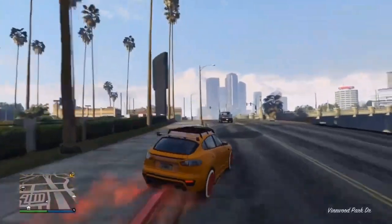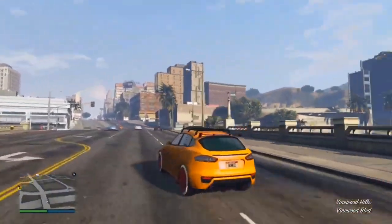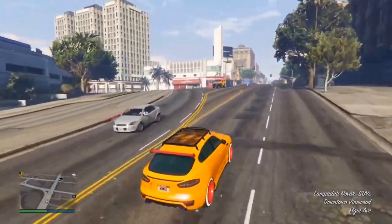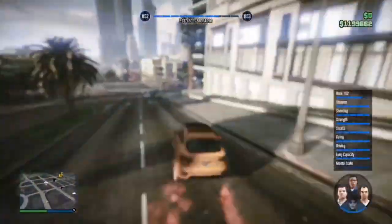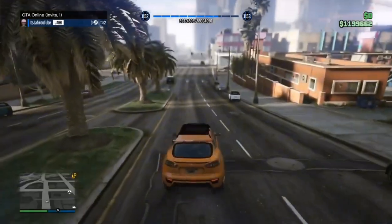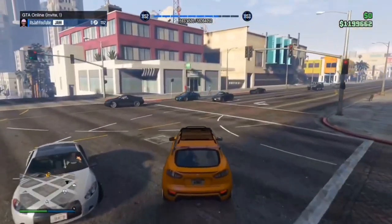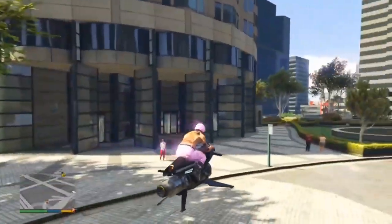This next glitch lets you instantly stop your vehicle — sometimes called the most expensive brakes in the game. While driving, hold down on the D-pad and hover over any Story Mode character. As soon as you get the alert, let go of the D-pad and then back out, and it will instantly stop your vehicle. This is very helpful in drag races when you need to stop before crashing into fences.